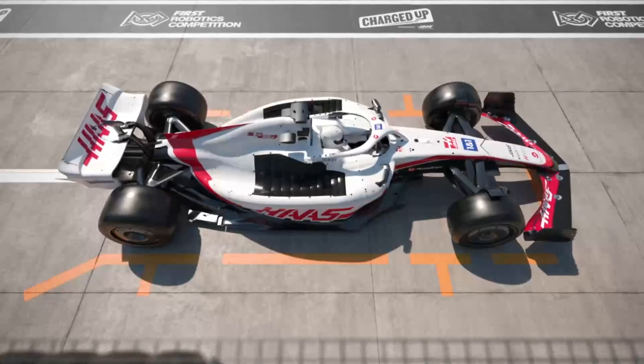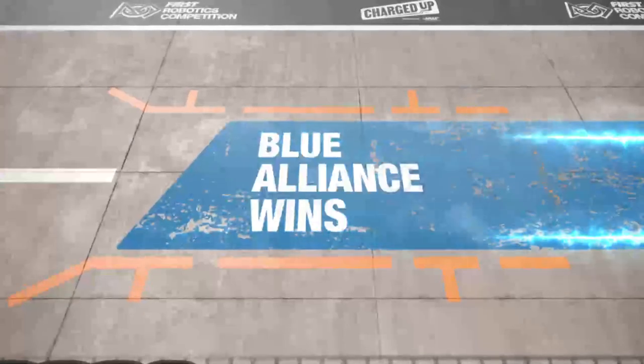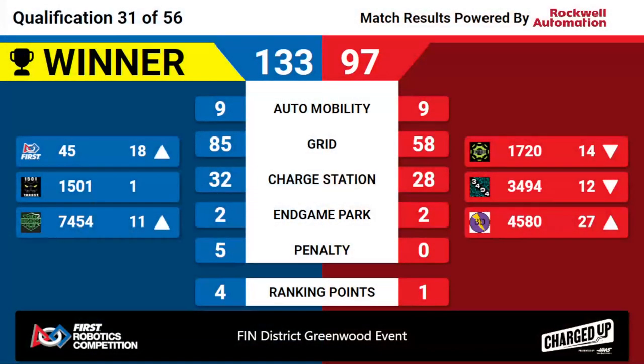Blue Alliance, 4 big ranking points — a unicorn — and it's the Blue Alliance. Blue Alliance winning 133-97 with 85 big grid points. As mentioned, four ranking points allow 1501 to hold on to their first ranked seat at this competition. Congratulations to the Blue Alliance winning qualification match 31 here at the Finn District Greenwood event.